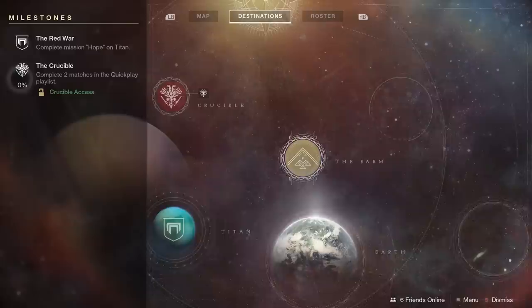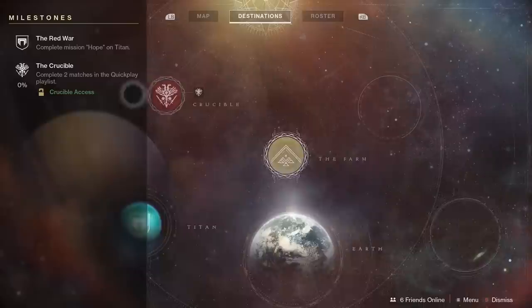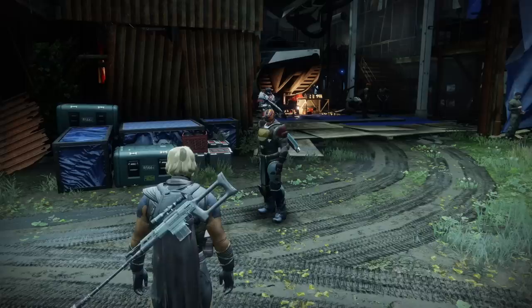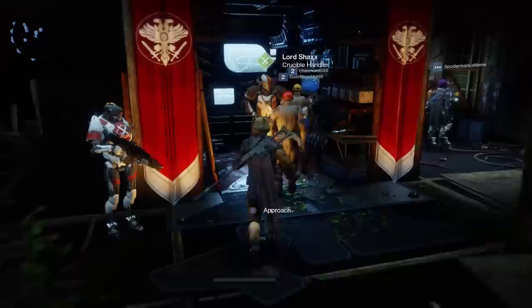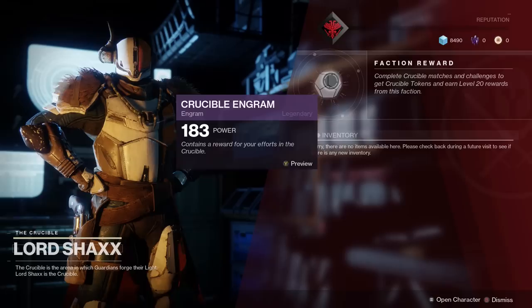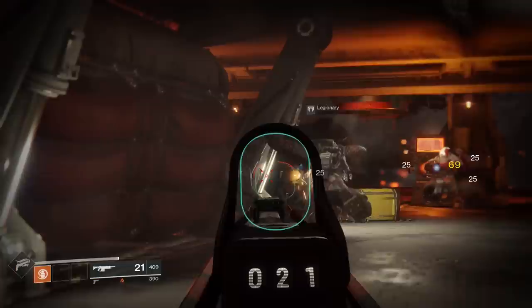There are several different types of milestones, including but not limited to those in the crucible, flashpoints, public event spaces, and nightfall strikes. The game makes it super easy to track these, as you can always pull up your director to see which milestones you have active. You'll also see a symbol next to any destination that has an active milestone. Shortly after starting the game around level three or four, you'll be given your first milestone at the farm, and this one is to complete two crucible matches, which is very simple and easy to do. Depending on the faction or type of activity, you may receive special gear upon completion, or you may receive tokens.